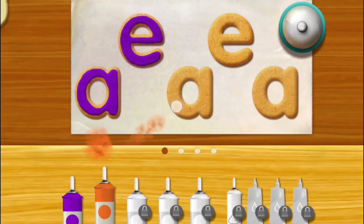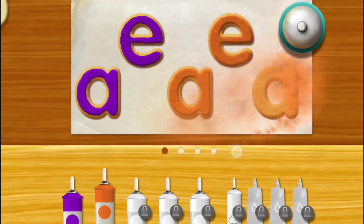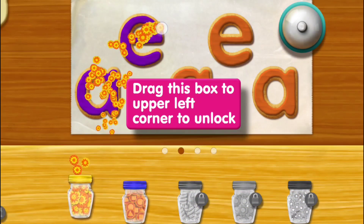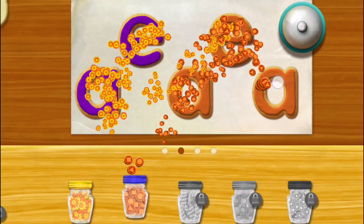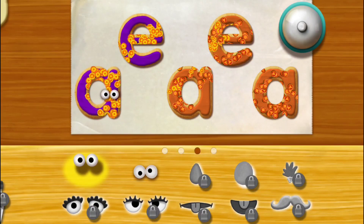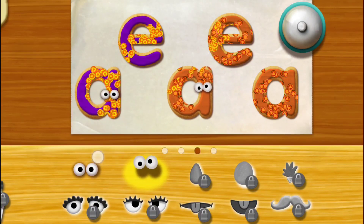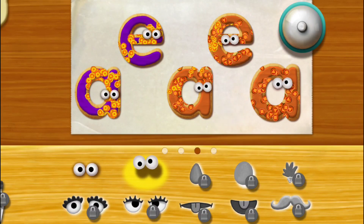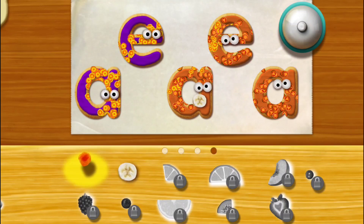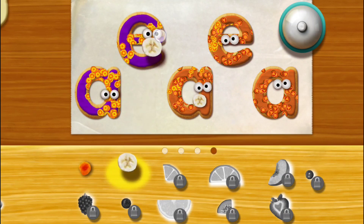Oh! Look at all the different color icings you can choose! Elmo loves that there are so many different toppings to choose from! Do you want to add some more? Do you want to try more toppings?